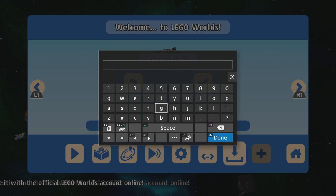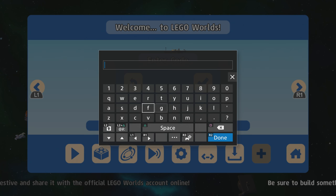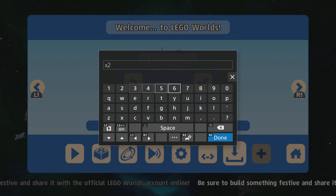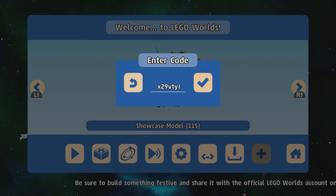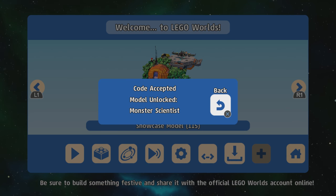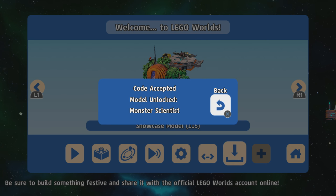The next one is the Monster Scientist. This was introduced around the time the Monster Pack came out. The code for that is X, 2, 9, V, T, Y. Model unlocked: Monster Scientist.